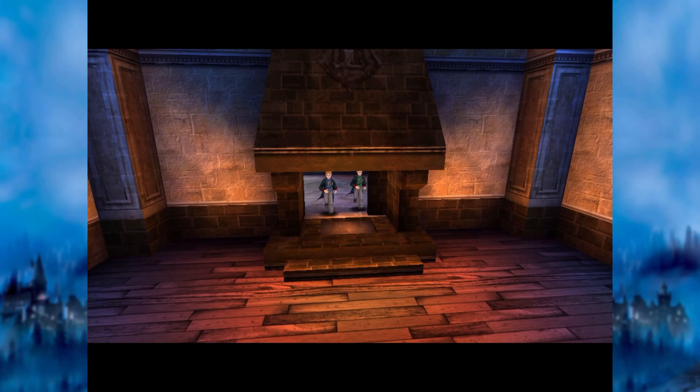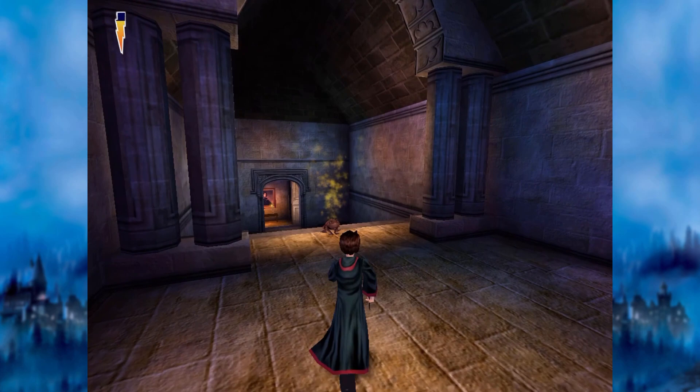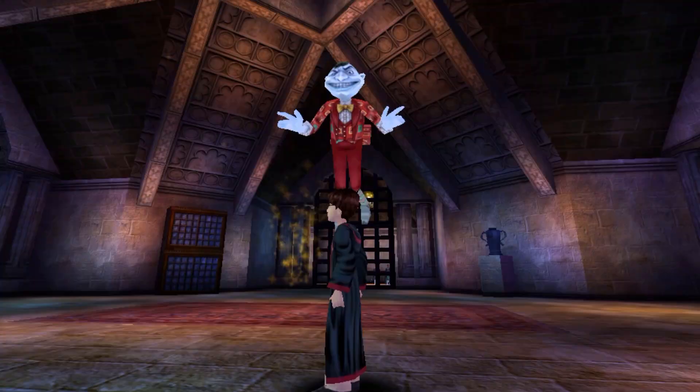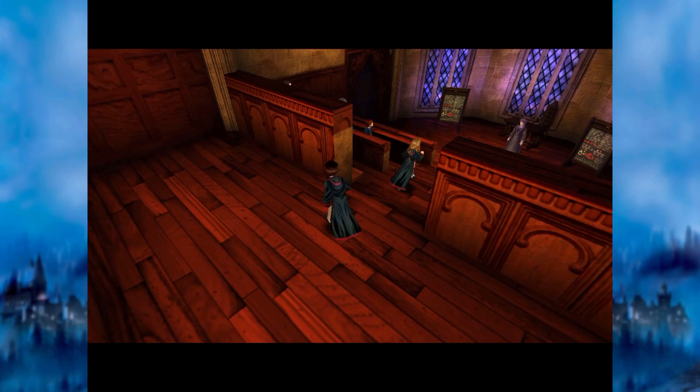As well as beans, another sugary snack is the chocolate frog, which replenishes some of Harry's stamina, indicated by the lightning bolt meter on the screen. You are also introduced to Peeves, an annoying poltergeist that appears in the books but not in the films. He appears every now and then throughout the game to cause chaos and pester you.